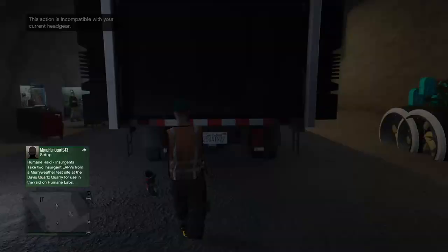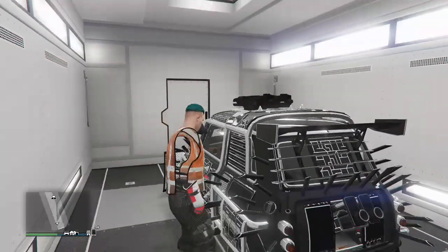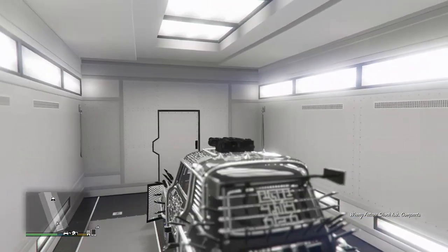Once you are in free game, you want to run into your bunker and go into the back of your MOC. Once you are in the MOC, it should have the car that you want to duplicate. In this case, I am going to be duplicating the Future Stock ISSEE because it sells for the most. After you hop inside your ISSEE, just drive out and park it anywhere in the bunker — it doesn't really matter, as long as you can access it easily when you walk back inside.